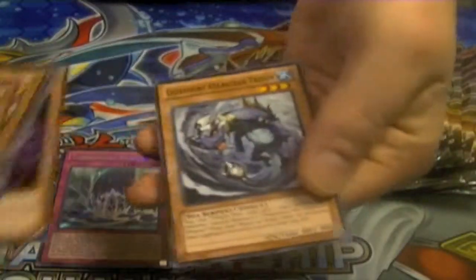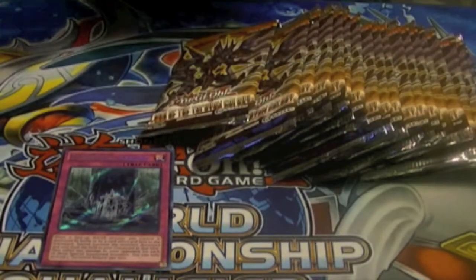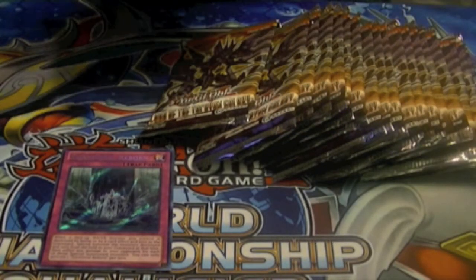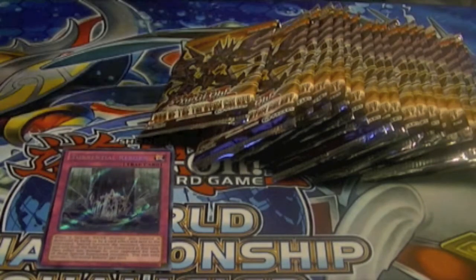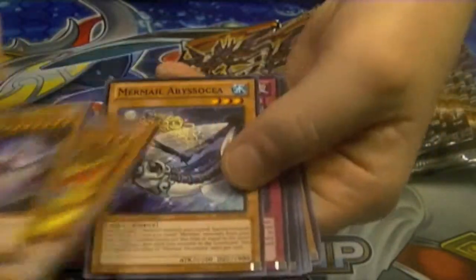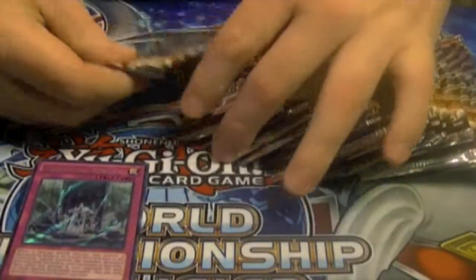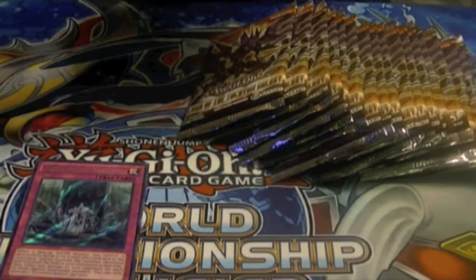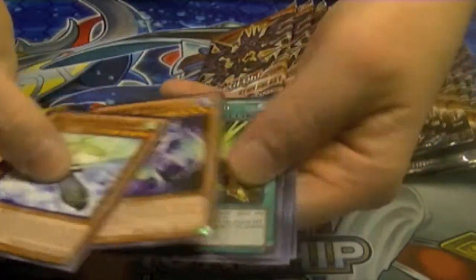Torrential Reborn is actually an underrated secret, especially if you are using it in Mermails. Anytime you can use it in combination with Torrential Tribute, Dark Hole, or anything that gets rid of your monsters on the field, then bring them back and inflict burn damage. You can deal 500 points to your opponent for each monster you bring back. It's actually a really good card — it has to be one of those well-timed cards to use.